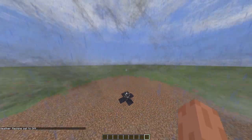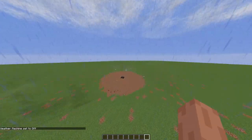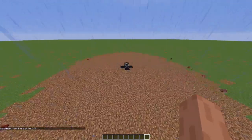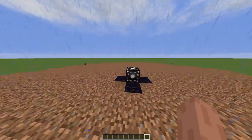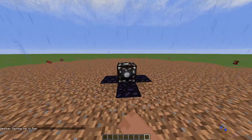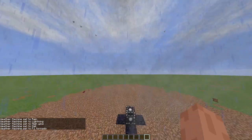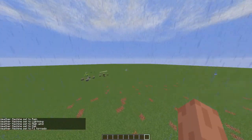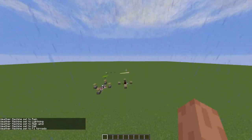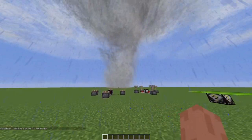So the weather machine has an off setting which turns everything off. Then it cycles back through rain and lightning, high wind, hail, and F1 tornado. That's really it for this mod — this is part one. Part two is going to be me showcasing the commands and the rest of the tornado cyclones and other things. I'll see you in the next video.